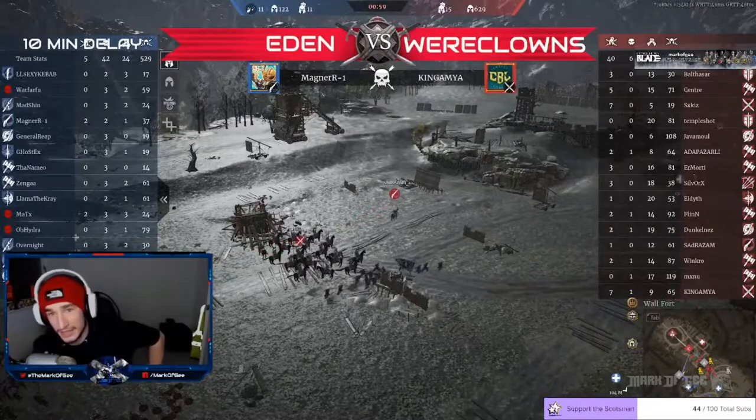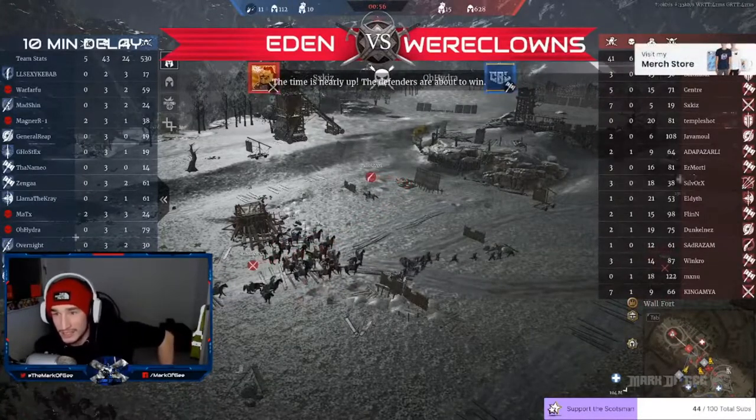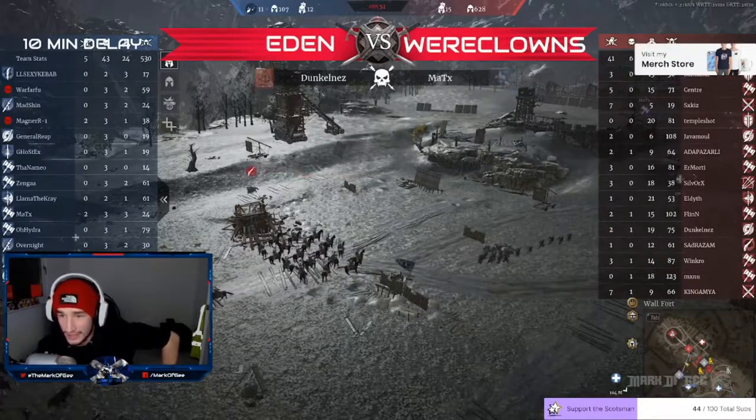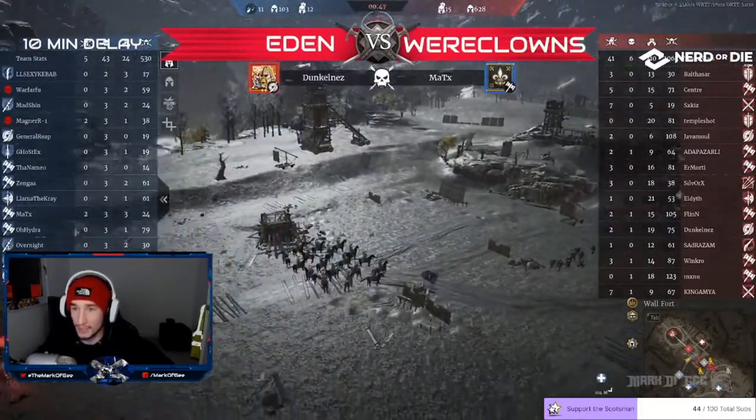Sentry, Essex, Templeshot, Jabomil, Silver Ox, Flynn, Duncones, Winkrow — all putting in work. Every single one putting in work. Essex Kiz doesn't get many unit kills — only 19 — but the seven hero kills plus coming out and taking both supply points to slow Eden back down was massive.